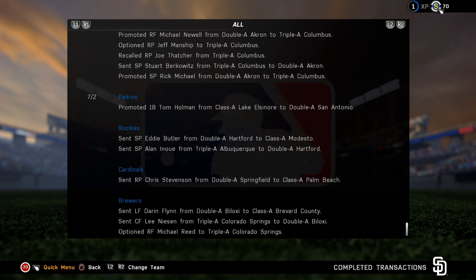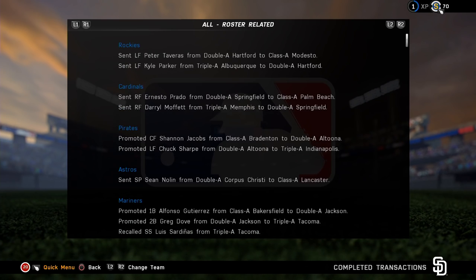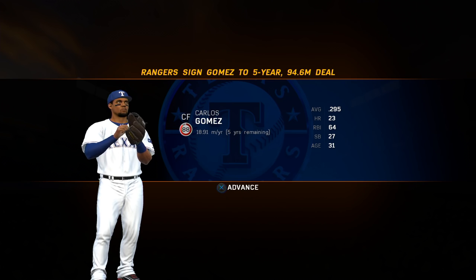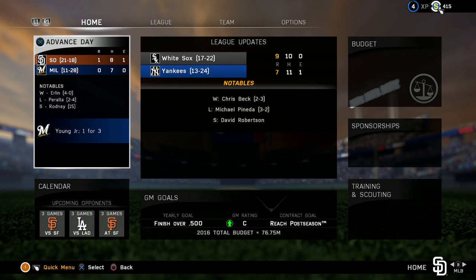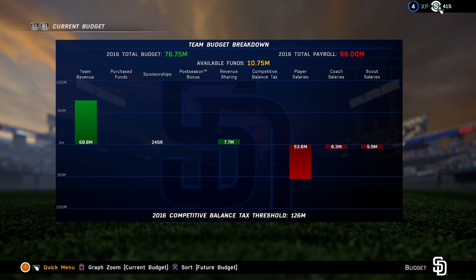And speaking of coveted free agents, we've added a new notification system that informs you of all the big signings and blockbuster trades, complete with a player wearing his brand-new uniform. You're going to need solid finances to sign some of these players and build a winning team, but we've got you covered with the all-new budget screen. Now you can get a clear picture of where your money is coming from and where it's going. There are nine different sources of revenue and expenditures, some of which are familiar to veterans, but two of which are completely new to the Show 16.